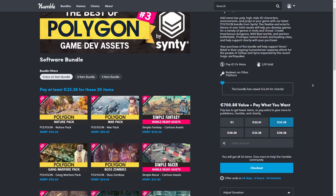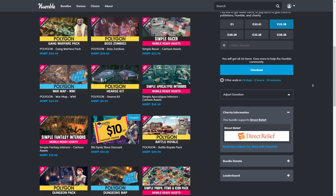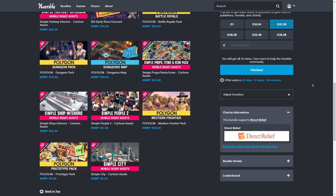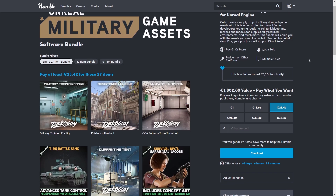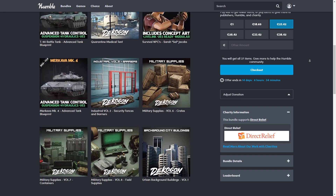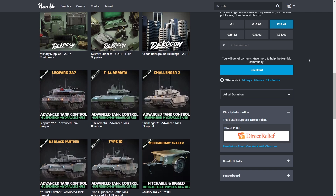Humble has just launched a new bundle full of Synty assets. As you probably know, I love their low poly style — the bundle has tons of variety with 20 packs at the usual super deep discount of 97% off. Or if you prefer something more realistic, there's another bundle with tons of high-res military assets. This one is technically an Unreal pack, but you can import into Unreal and then export the meshes, which you can then import into Unity.